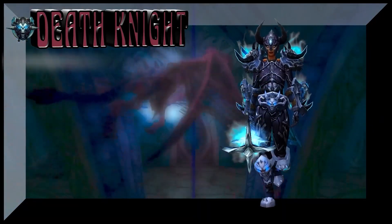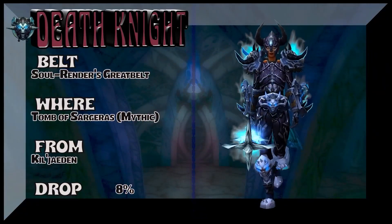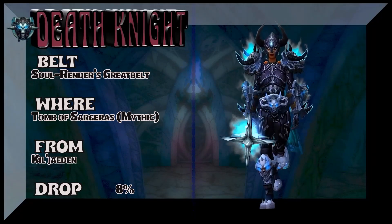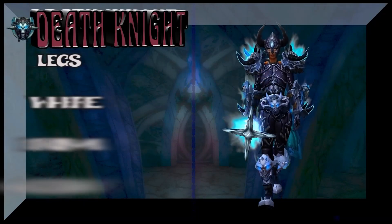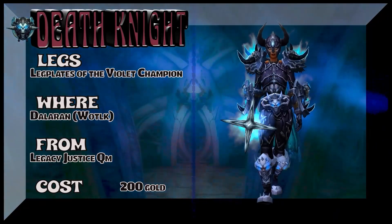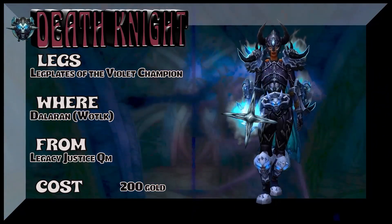The other pieces — particularly the belt, the gloves, the boots, and the shoulders — are from Tomb of Sargeras Mythic for the most part. Kil'jaeden is the boss there. Soul Render's Great Belt is the name of that belt. The legs you can buy in Dalaran, Wrath of the Lich King version, for 200 gold. So if you have 400 gold, you just have the chest and the legs immediately — very easy pickup.